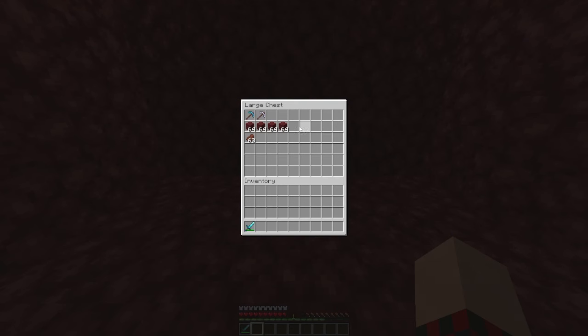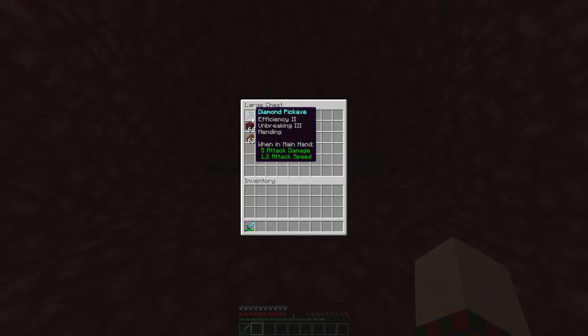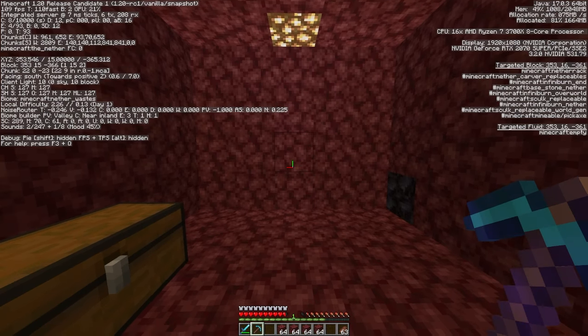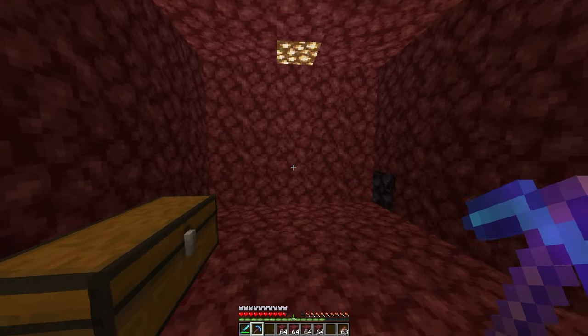The first method for finding ancient debris is strip mining. You'll need at least an efficiency 2 diamond pickaxe or an efficiency 3 iron pickaxe. With the diamond pickaxe, make sure you have unbreaking and mending; with the iron pickaxe, just bring a lot of them. You still need a diamond pickaxe to mine the ancient debris. Also bring a few stacks of blocks and — very importantly — a food source. Head down to Y level 15, which is the best mining level for strip mining.